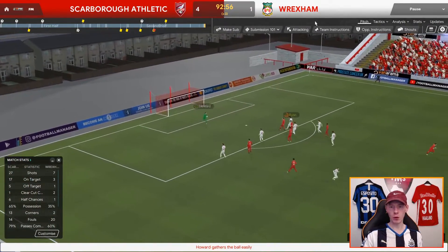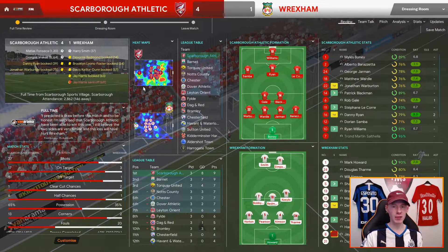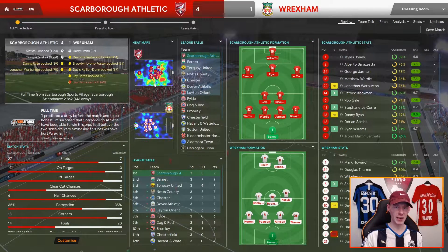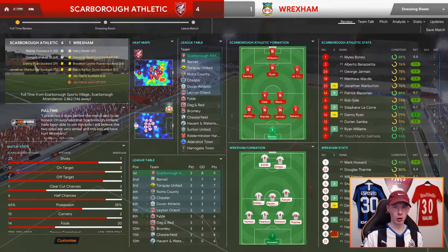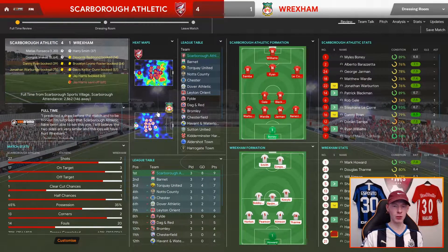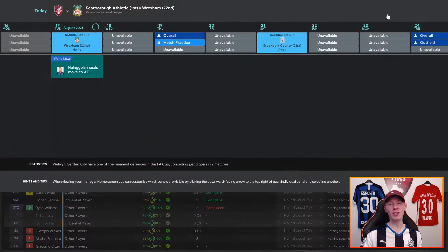That's 27 shots, 17 on target, one clear-cut chance, six half chances. Looking at the average positions and the heat map, loads of the ball in the right areas and the shape looks really good — a flat back four covering nicely with the three and the one in front. Players aren't just darting all over the place doing their own thing. It's a nice solid shape. 4-1 — a pretty good result and a decent start to the tactic.